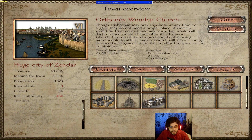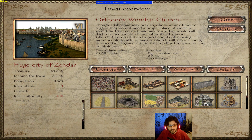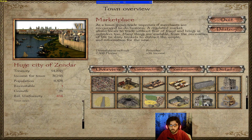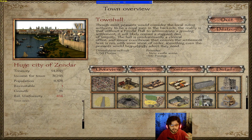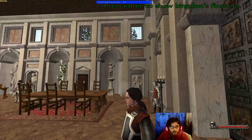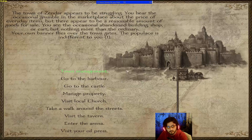I've selected the Orthodox Wooden Church — I'm trying to convert the city to Christianity and Orthodoxy. This gives one percent conversion rate each week, plus two piety and 250 prestige. The irrigation will provide two percent income and two percent growth. You can see I have one percent growth, so the population of Zendar is slowly going upwards. Some buildings are purely aesthetic, like the town hall which provides a new castle scene and prestige.